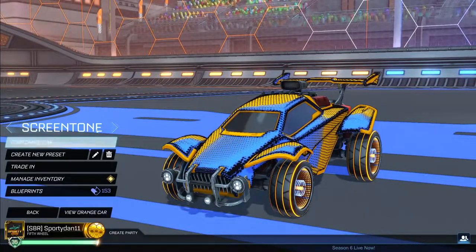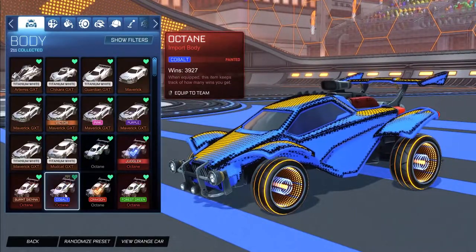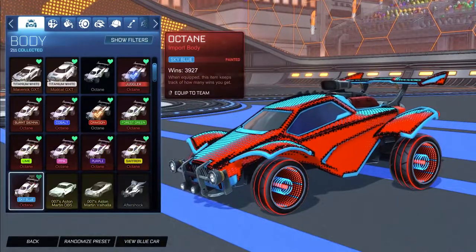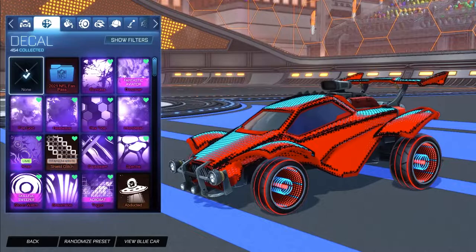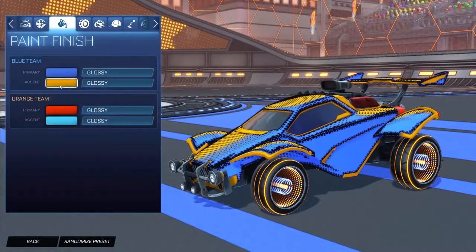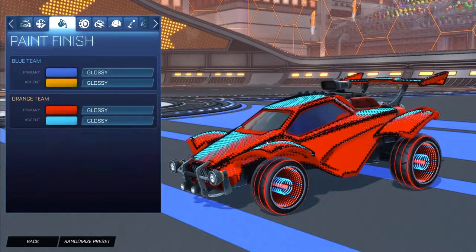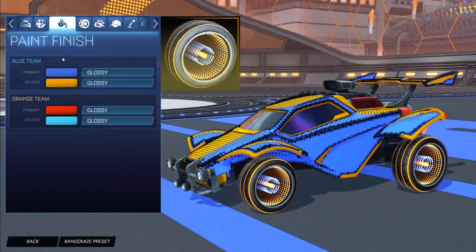Starting off with the first car design: we have the orange Octane for the blue side, but you can also use the cobalt Octane. For the orange side we have the crimson Octane or the sky blue Octane. The decal for both sides is the unpainted Screen Tone decal — a universal decal that works on every car. For colors, the blue side has blue primary with orange accent, and the orange side has crimson primary with sky blue accent. Wheels: crimson Infinium for the orange side and orange Infinium for the blue side.